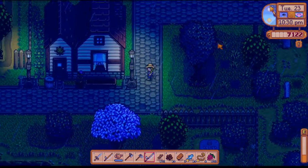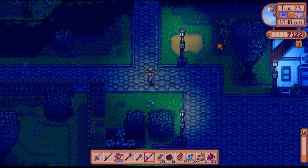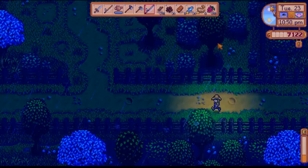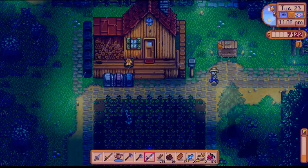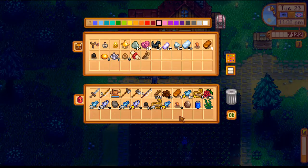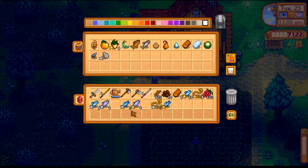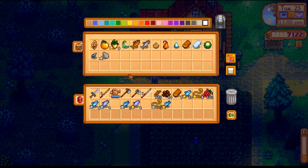Gotta remember to put a sardine and a herring away in the community center chest. I think because tomorrow is the flower dance, I don't know if Clint's going to be open — most shops are closed during festivals even if you don't go to them. I really hope that's not the case. Let me put these away. We didn't catch any regular quality fish — I think that's actually a result of having the fiberglass rod, which increases the quality of fish you catch. I'll put away one of each of these, and go ahead and sell the rest.